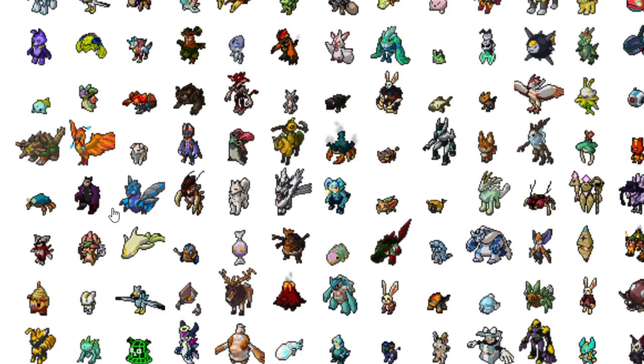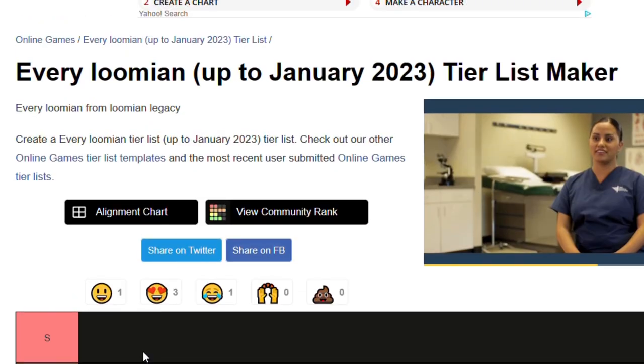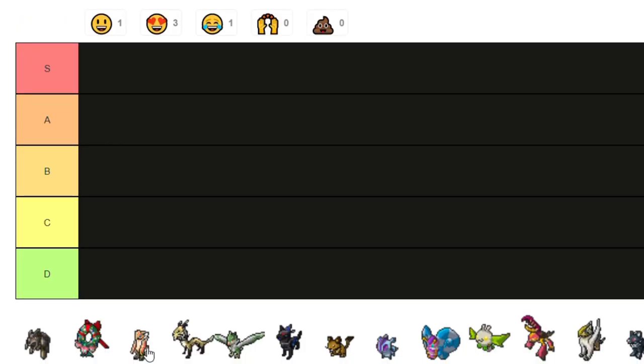We're basically going to judge these on three things: first is looks — how does the Lumian look, is it cool or ugly? Second is how rare it is, so if something's really rare it's probably cool. Third is how many people like it — think of like Antsy or Grubby, people probably don't like Grubby as much as they like Buneri or something like that.